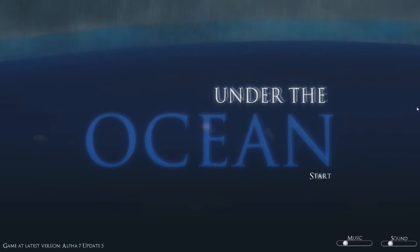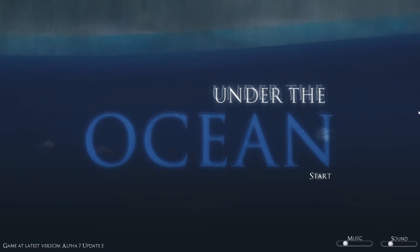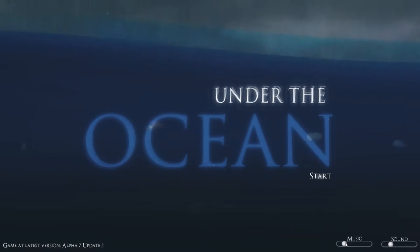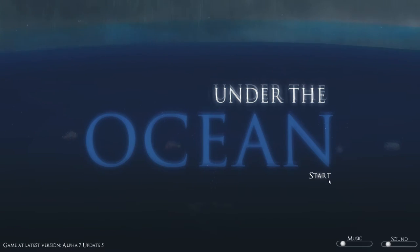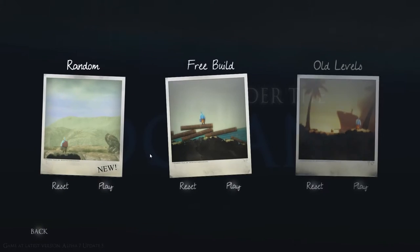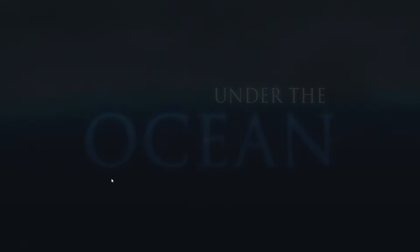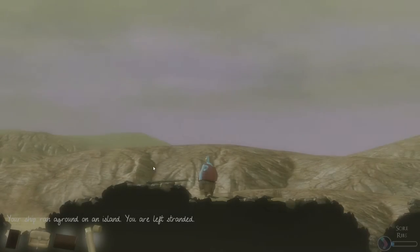Hey everybody, welcome back to another episode of Crunch Time. Today we're looking at a game called Under the Ocean. This game is an alpha, alpha 7 update 5. It's pretty cool guys, it's got a lot of elements of crafting and survival. Let's just jump right into it. We're gonna go into the random mode, which I find pretty cool. In this game you're kind of shipwrecked on an island and you have to survive however you can.